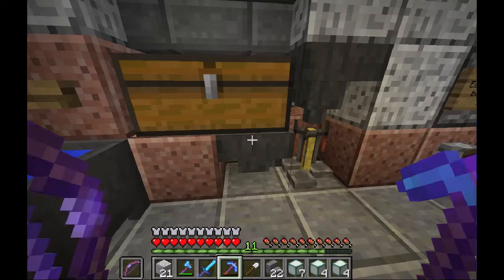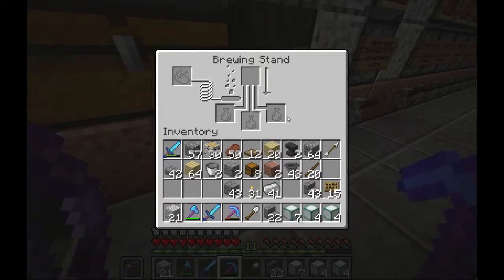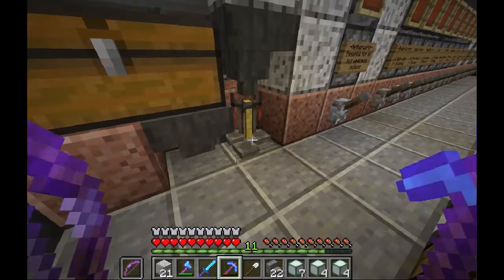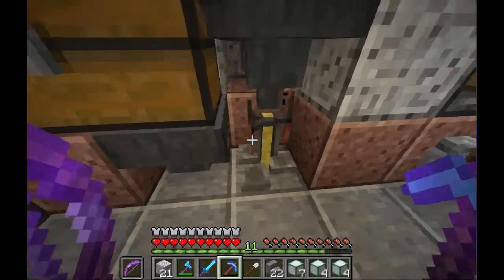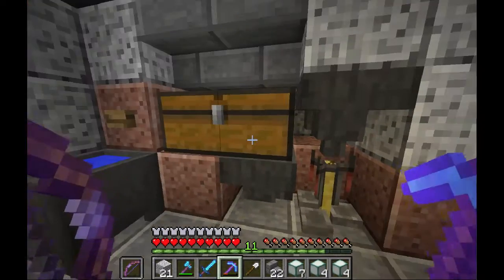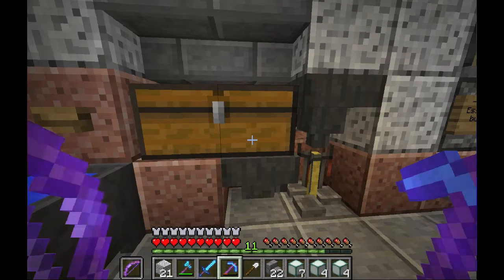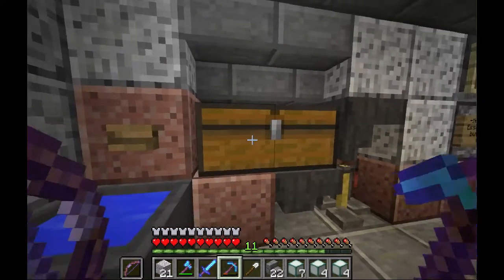There's one thing that was in that video that I made a significant change to. I found out that you do not need a separate hopper and chest for the blaze powder going into the brewing stand — you can just put all your blaze powder and water bottles in the same chest. So I modified the original design to incorporate a double chest instead of two separate chests containing the blaze powder and water bottles separately.